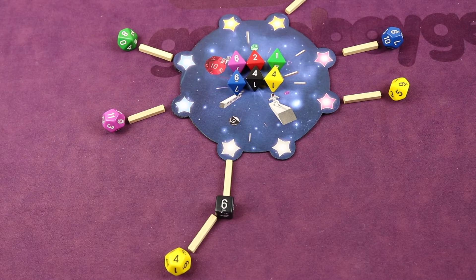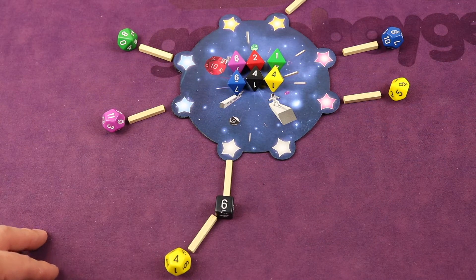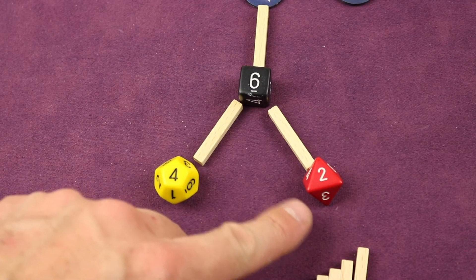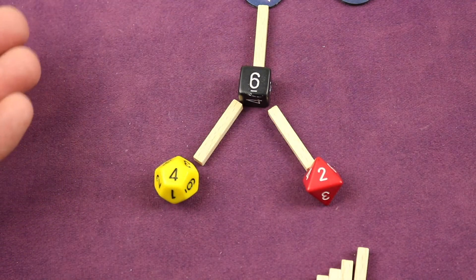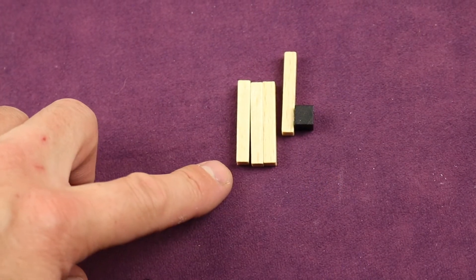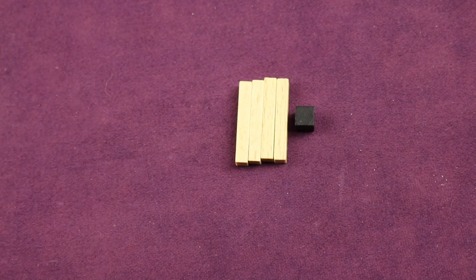After a couple of turns, you can also choose a D8 from the middle of the board, but when you do you don't roll it — you take it and place it exactly as shown, connecting it to one of your dice or stars. Each die can only have two connections, and each starting star can only have two connections as well. If you can't place a die on your turn, you simply skip and try again next time.